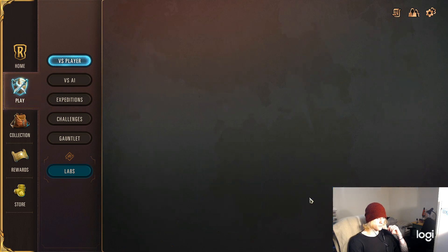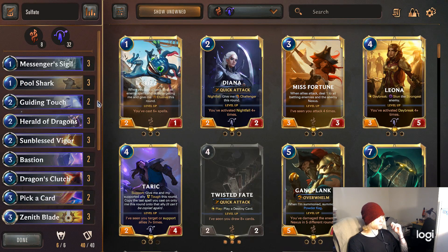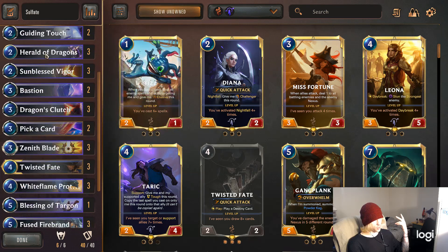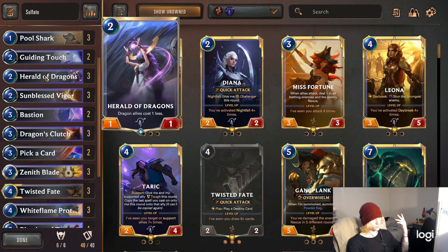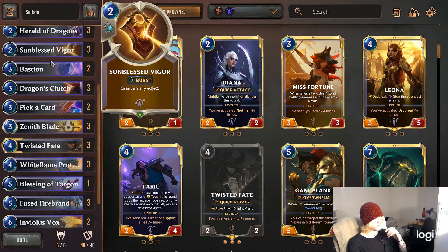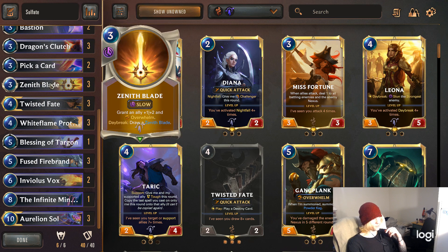So quickly I'll explain what I'm working with. The deck is called Sol Fates — Twisted Fate and Aurelion Sol. A couple Messenger Sigils for creating low-cost draw while not running out of cards. Pool Shark, Guiding Touch, Herald of Dragons. Sunblessed Vigor for saving TF, Bastion for the same reason — leveling up TF is what Dragon's Clutch is all about. Pick a Card obviously, and Zenith Blade has the same effect while also preemptively saving Twisted Fate.